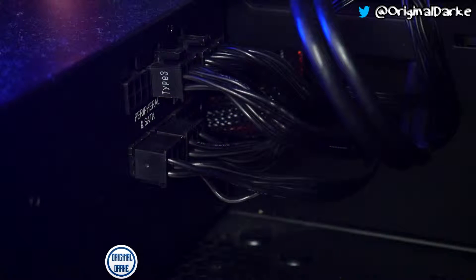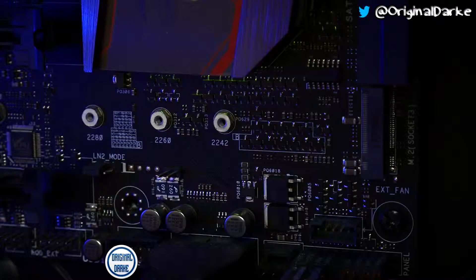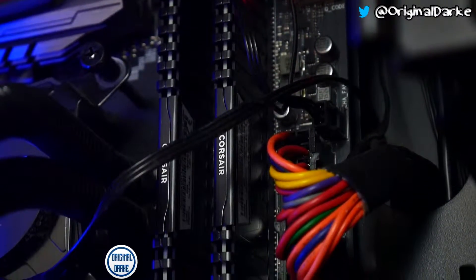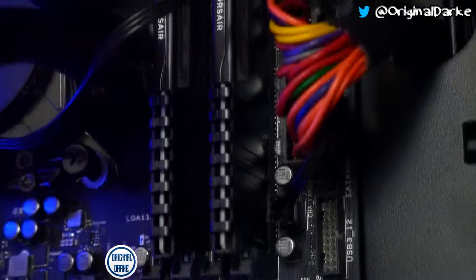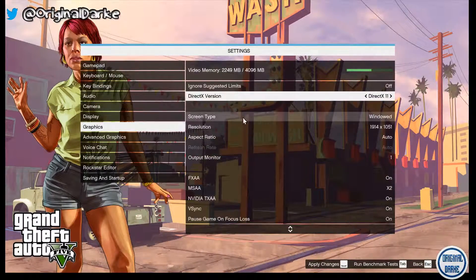I've got a CX 750M - the M stands for modular, which means everything's modular inside it apart from the two main power cables. The motherboard is the Maximus Hero 8, and I believe it's got room for an M.2 socket which I'm hoping to upgrade to in the future. I've got Corsair DDR4 16GB RAM - that's two 8GB sticks - and it runs well. I've also got an i7-6700K with a Hyper 212 Evo cooler, which is pretty nice.